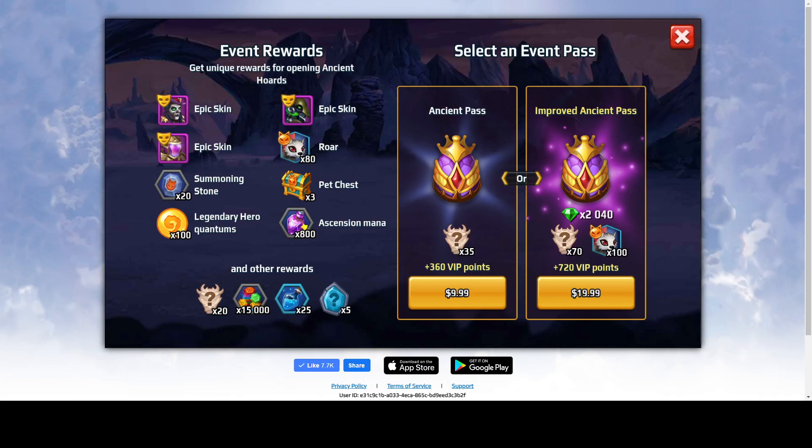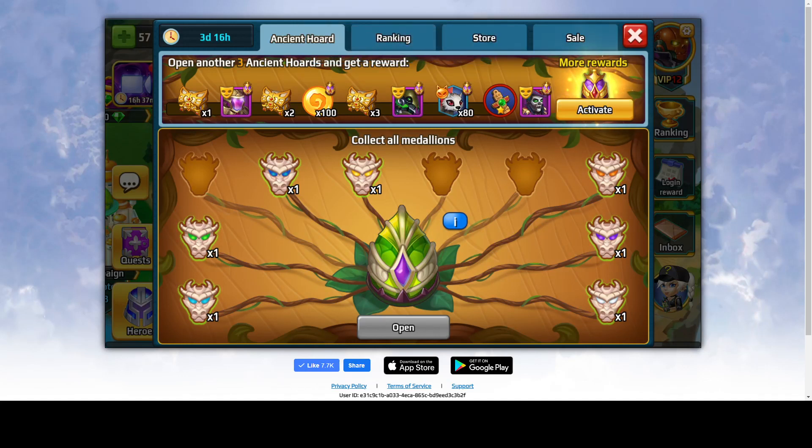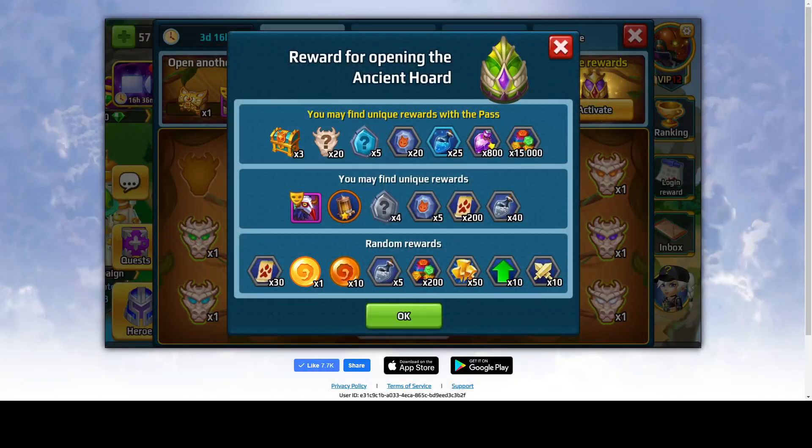If you have an extra 10 or 20 bucks, go for it. In my opinion, it's okay for 10 bucks getting a legendary hero if you don't have that High Mage, and also two regular heroes — it's your call. Basically you need to open as many chests as possible and collect those medallions. After you collect the collections, the rewards unlock.